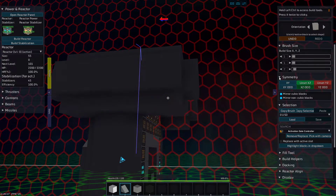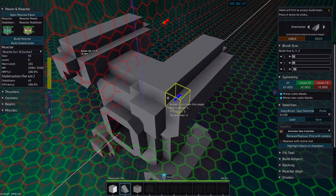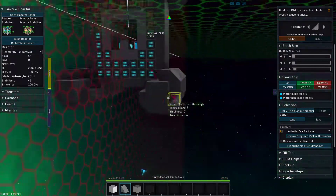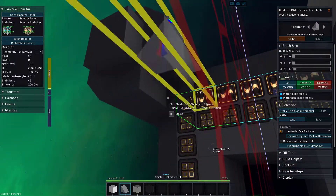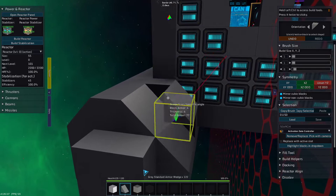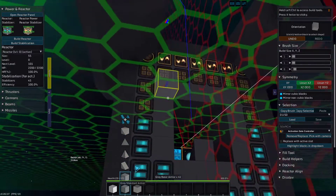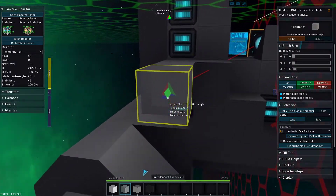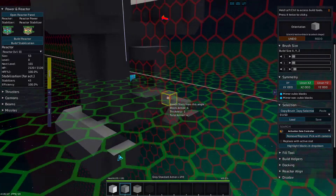One day I'll learn how to count, but today is not that day. We're just going to put these wedges up here, wedging the bottoms. Let's do a little bit of wedging here, then turn off the symmetry. Now, how do I want this to actually connect to something? I'd really like for this vessel to be able to land, dock, and all that jazz.